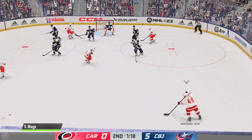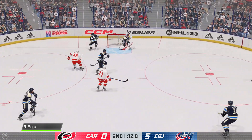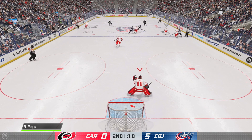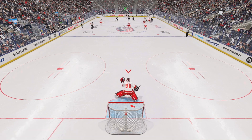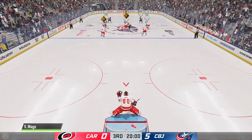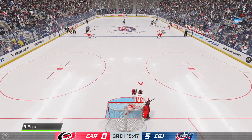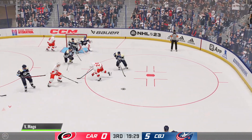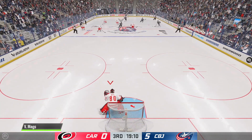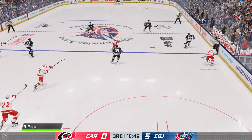The Hurricanes have generated a measly five shots to this point in the game. It doesn't get any more embarrassing than this. Shots are 17 to 5 — that's not a joke, that's the real numbers — 17 to 5 in favor of the Blue Jackets, who have five goals past me. All-Star difficulty: this is what you get. It's time to drop back to Pro difficulty after this game. If Pro difficulty doesn't work, I swear hand to God I'm going to rookie.